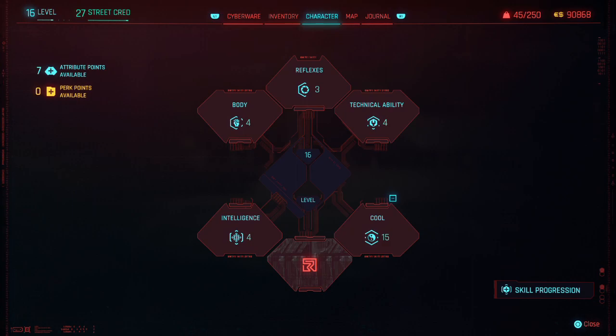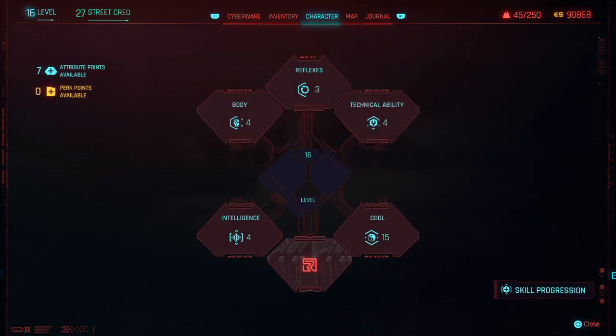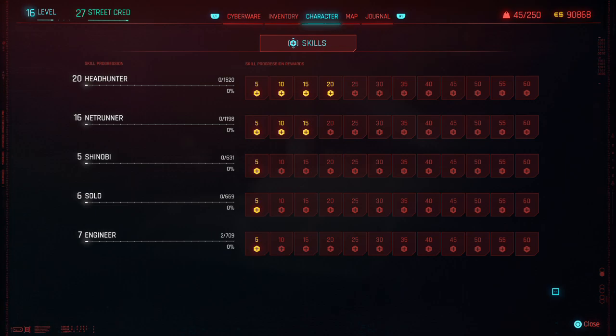Let's see something else - stats, skill progression. Head Hunter, Net Runner - decrease visibility. Solo - decrease health by 10%. These are your progressions here - each marker is 5. Skill progression rewards - something happens when I hit certain levels. I'm at 20, 16 - I'll figure out how it goes.